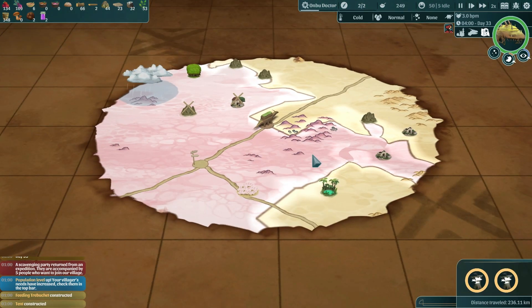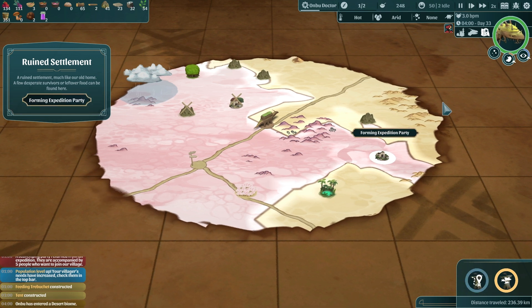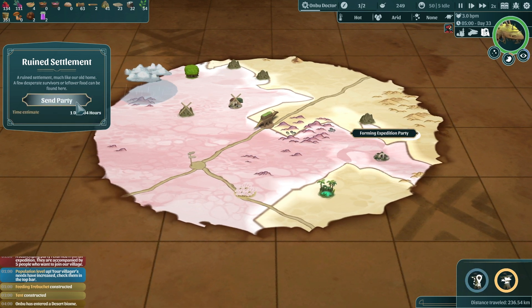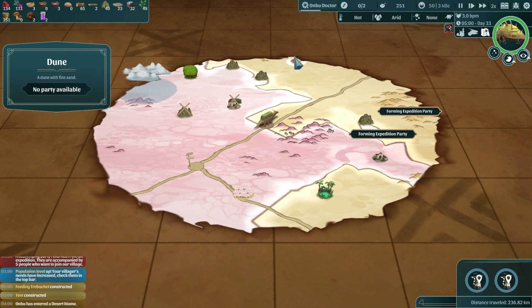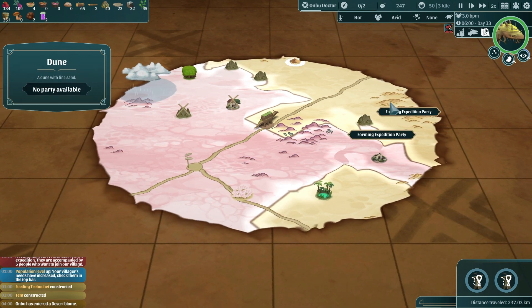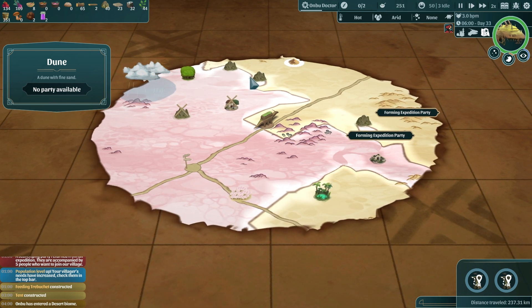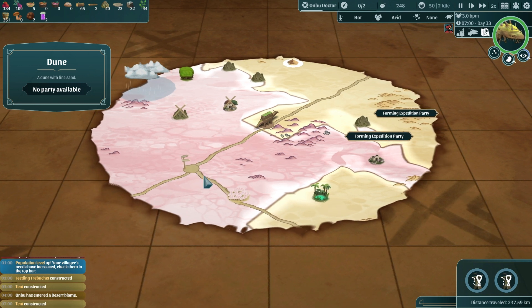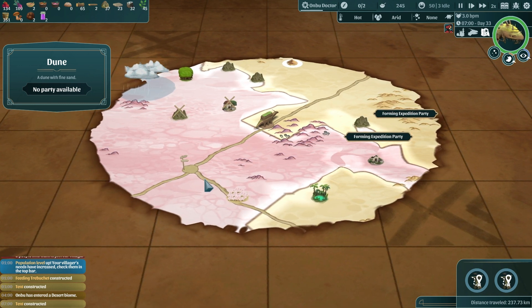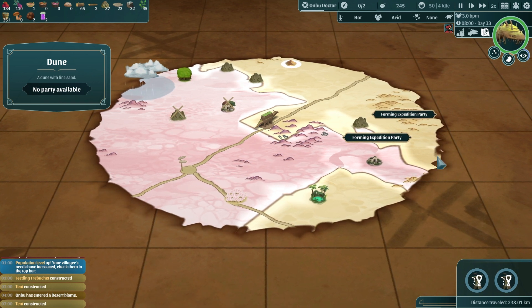Let's check our map. We have dunes, dune fold, sand — I think sand is used for glass and we're not up to that yet, but we're going to need it so I'll try grabbing it before we leave. I realize I didn't try to use the horn to direct Ambu somewhere else. That's fine, we'll figure that out later.